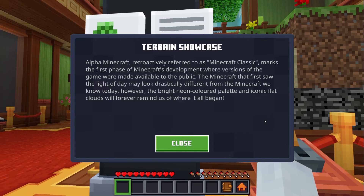Alpha Minecraft, retroactively referred to as Minecraft Classic, marks the first phase of Minecraft's development where versions of the game were made available to the public. The Minecraft that first saw the light of day may look drastically different from the Minecraft we know today. However, the bright neon-colored palette and iconic flat clouds will forever remind us of where it began.